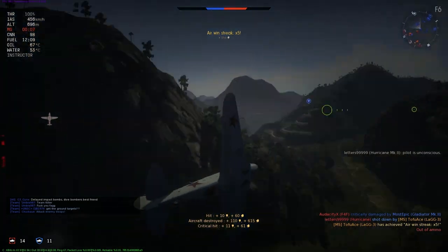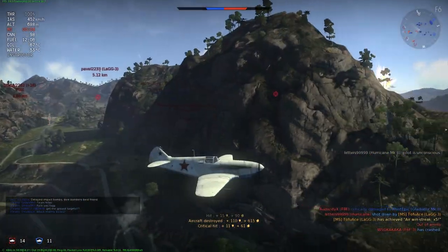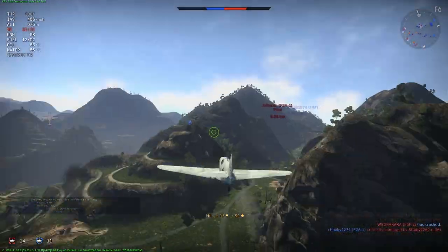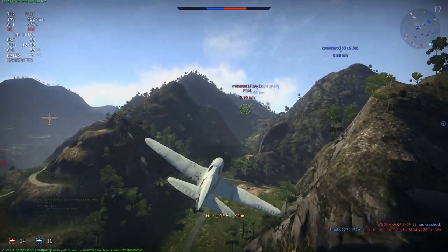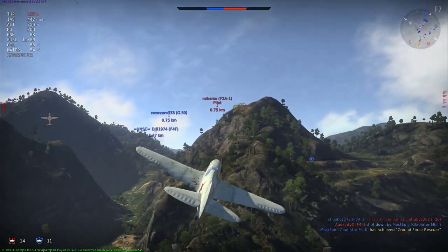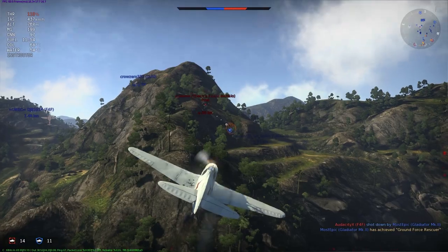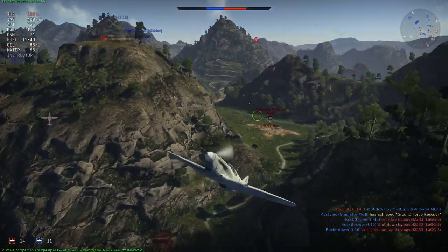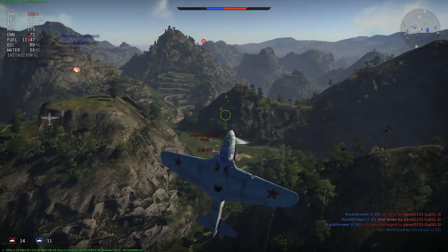I knew that was going to be an easy kill right there. So yeah — if somebody is chasing you and somebody's on your tail, don't pull up into an Immelmann, because you're going to make yourself an easy target. You're slowing down, giving them more time to catch up to you and get on your tail.